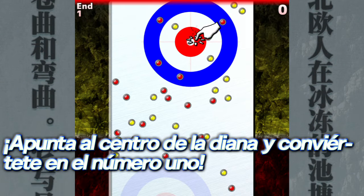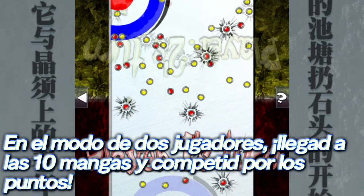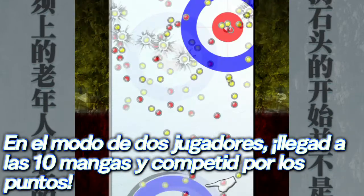Aim for the T in the center of the house, and try to make one of your stones the shot rock closest to the T. In a 2 player match mode, whoever gets the highest score in a 10 end match wins.